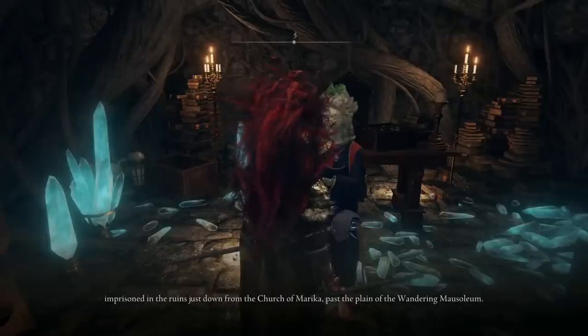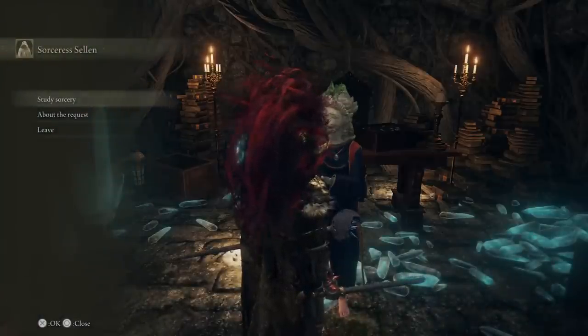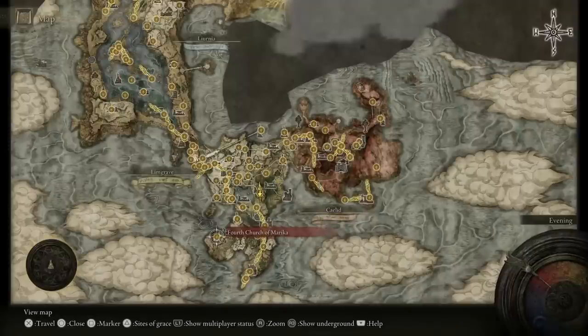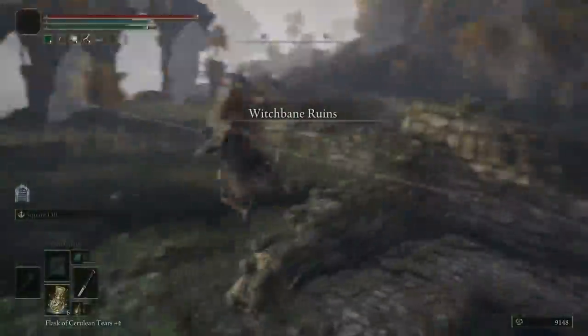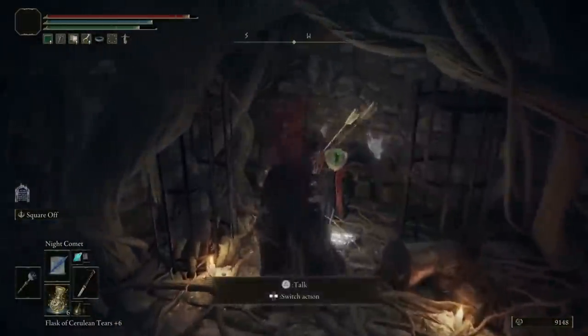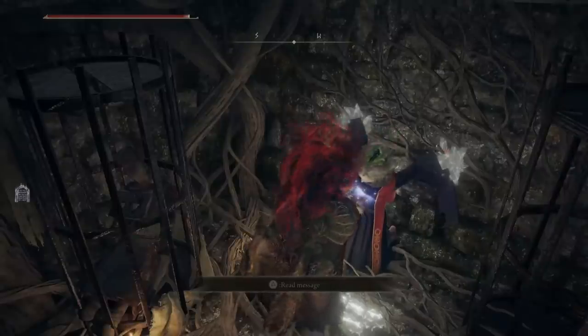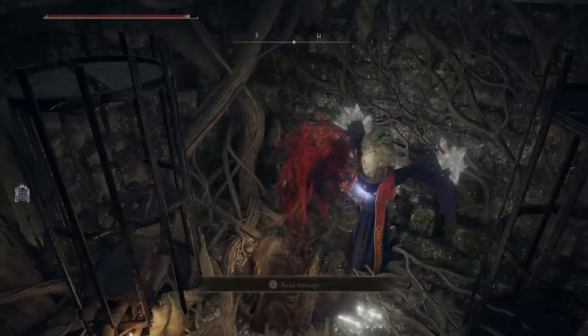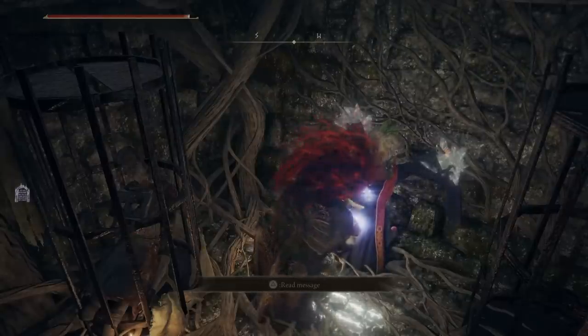From this point, we're going to want to head back over to Selene and speak to her. She's going to ask us to go and retrieve a soul that she has hidden in a different body. This is the location we're going to want to head to: the Fourth Church of Marica. Travel down the route until we get to an underground passage — this is going to be exactly where that hidden soul is and you can see it directly on the wall. If you have had a problem with this step, you can go to the Church of Vows and atone your sins, then come back.